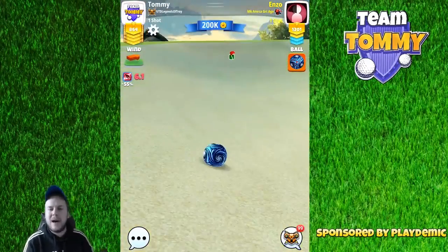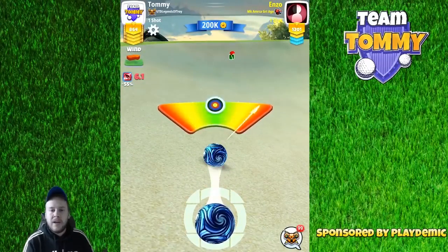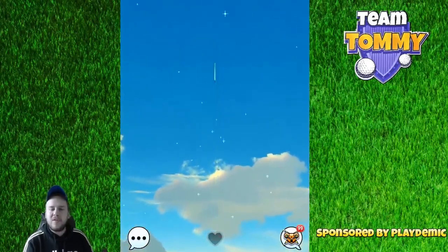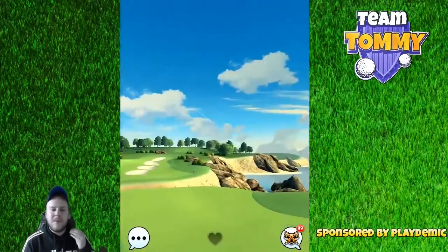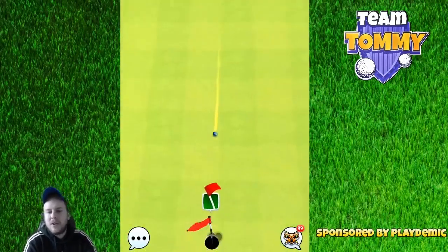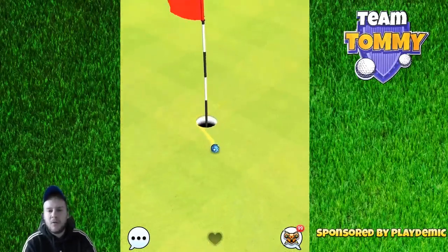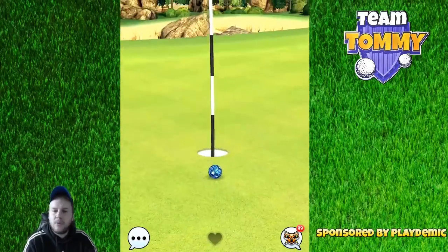If you do have an Extra Mile or a Thor's Hammer, you will have to go with a power hook, because we do have a wind left to right and it's going to be very tricky to get the right amount of curl and the ball to bounce at the correct position when going with a regular curl shot towards the pin.